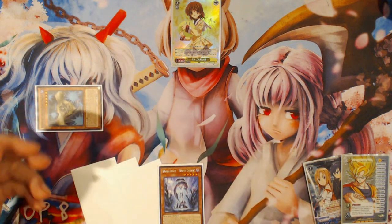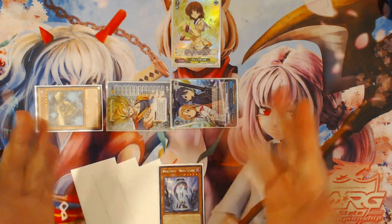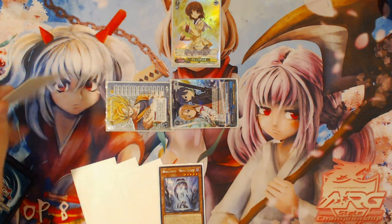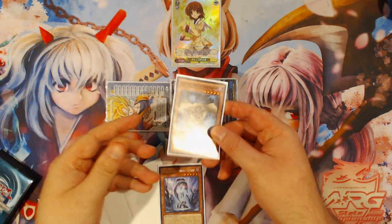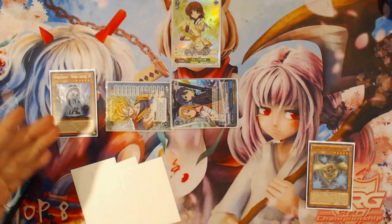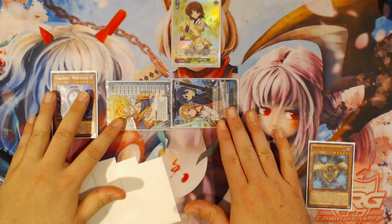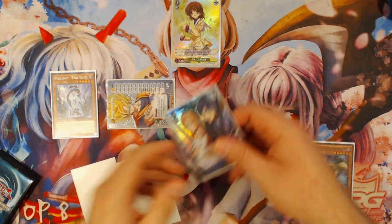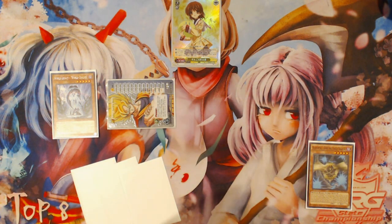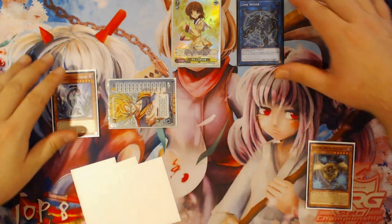Without further ado, let's start the combo sequence. The first step is obviously going to be to special summon your Gofu, and then special summon your two tokens off of Gofu. Now you can't tribute the tokens for tribute summons, but you can tribute the Gofu — so you're going to tribute Gofu to normal summon your World Legacy World Chalice. World Legacy World Chalice does not match with any of these other cards in terms of type, but they do match in attribute, so you're going to have to link with one of your tokens into a Link Spider — just to get the dark attribute out of the way because you're going to be making your EEB next.